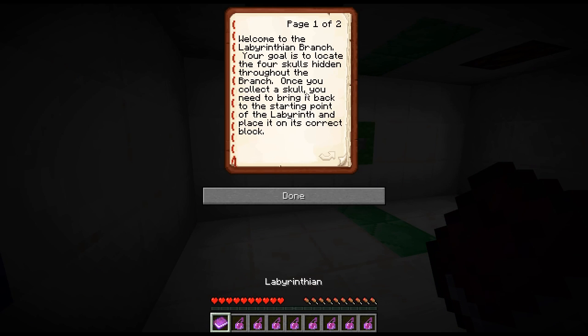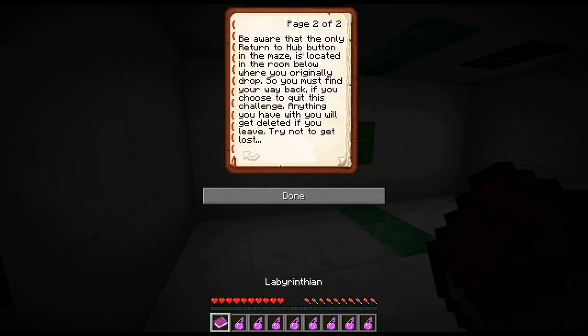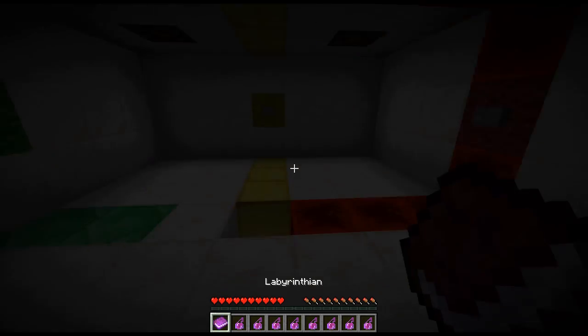Welcome to the Labyrinthian branch. Your goal is to locate the four skulls hidden throughout the branch. Once you collect a skull, you need to bring it back to the starting point of the Labyrinth and place it in its correct block. Be aware that the only return-to-hub button is in the maze — it's located in a room below where you originally dropped, so you must find your way back.